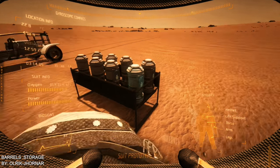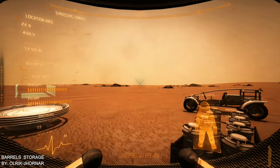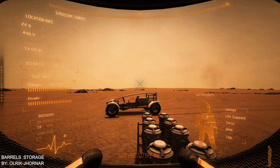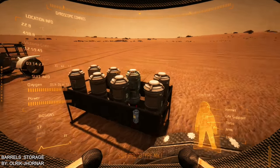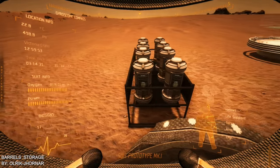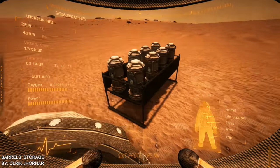That's by Ulrich — I'll put the name on screen because it's not meant to be said, it's meant to be seen. It's called Barrels Storage. I think there's another one I want to try from him as well. I like this — it's pretty nice. If it had wheels and a handle so you could push it down the hallway, that'd be really cool.